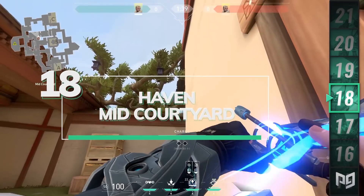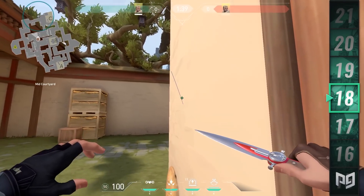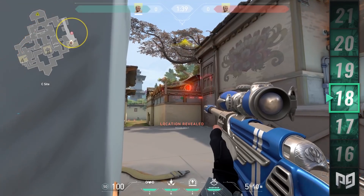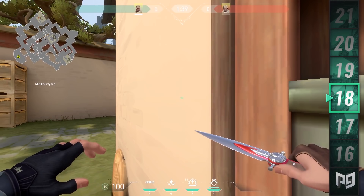When you're out in the middle you can get some quick info into C site to decide where to push. Stand against this window near the garage. Look towards the wood roof and line your crosshair up with the wood beam on the right side and a small wood panel to the left. A full charge and one bounce will make it land on the pod outside of C site, giving you pretty good vision of the site and plateau.